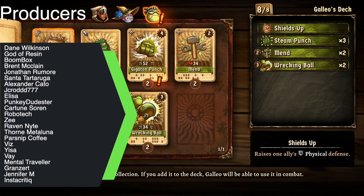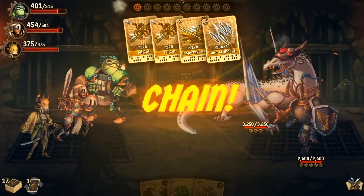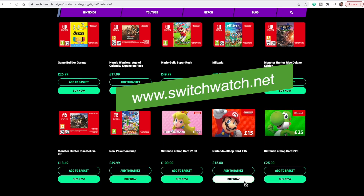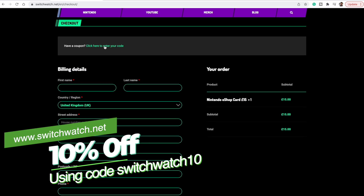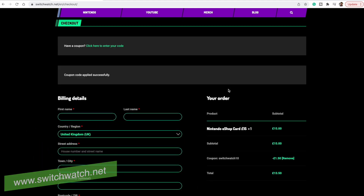You're saying to me that there's not enough discount on these games? Well, I can get you an extra 10% off if you just visit our website www.switchwatch.net and you can buy your digital cards to use on the Nintendo eShop. Most regions are covered, especially UK, Europe and the USA. Enter SWITCHWATCH10 for an extra 10% off. It's free money — what's not to like? Take a look at the store. That supports us too, really appreciate it.